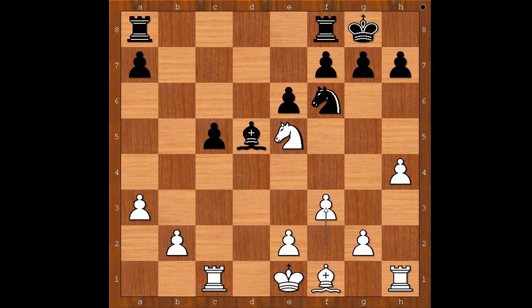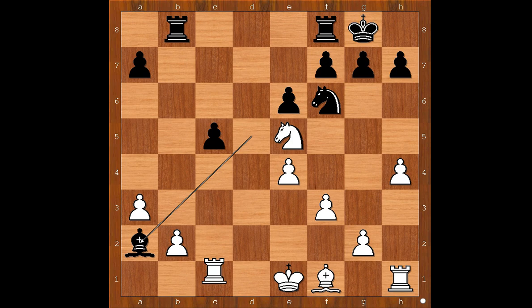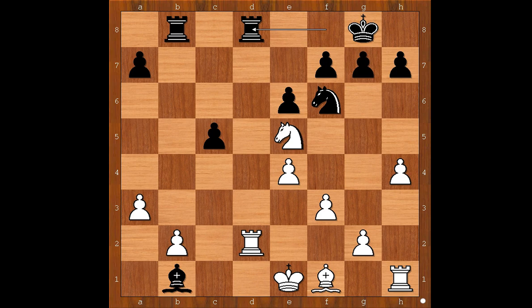The game continued: f3 intending e4, rook from a to b8, e4, bishop to a2, rook to c2 defending the pawn, bishop to b1, rook to d2, rook from f to d8.